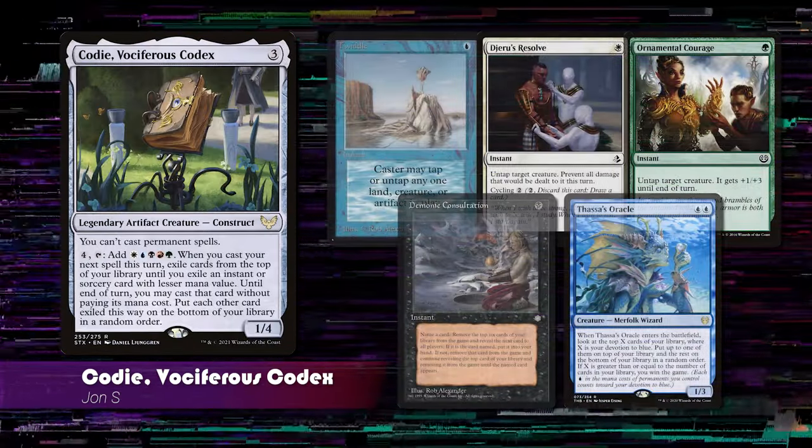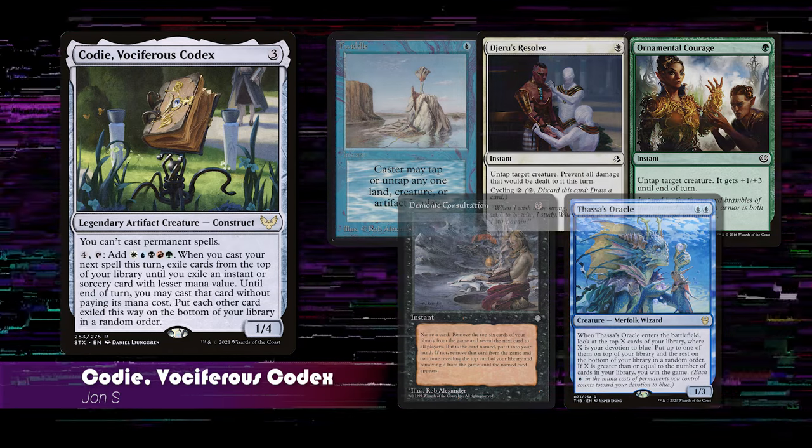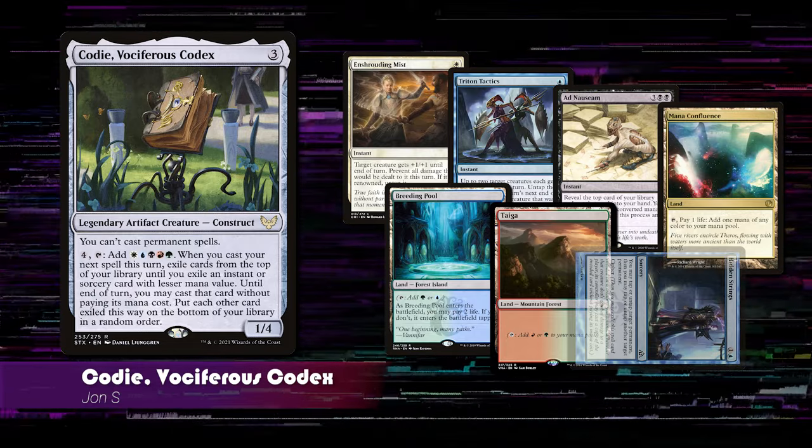Next, we have John S playing Cody Vociferous Codex. This is a fast combo deck that uses Cody and Twiddle effects into an empty deck and Thassa's Oracle. His starting hand includes Enshrouding Mists, Triton Tactics, Ad Nauseam, Mana Confluence, Taiga, and Hidden Strings mulliganed to the bottom.